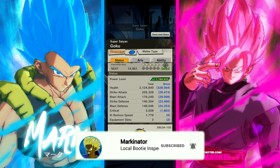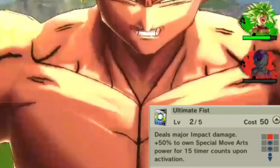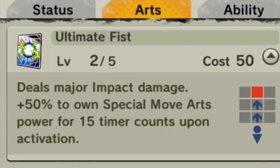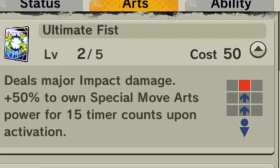Taking a quick glance at his stats, you can obviously tell that he's old AF. Ultimate Fist deals major impact damage and gains a 50% special move damage buff for 15 press.